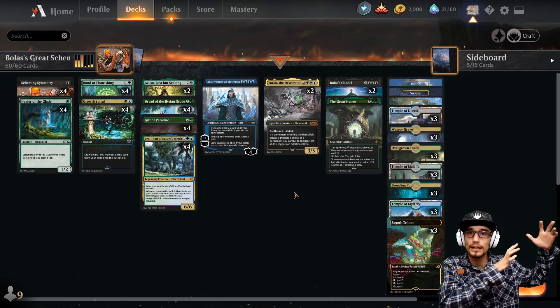We have only one four-drop: a single copy of Jace, Wielder of Mysteries — a legendary planeswalker with four loyalty. If you would draw a card while your library has no cards, you win the game instead. Plus one: target player mills two cards and you draw a card. Minus eight: draw seven cards, then if your library has no cards, you win. We also have two copies of Yaryok the Desecrated — our only five-drop. It has deathtouch and lifelink on a three/five. If a permanent entering the battlefield causes a triggered ability of a permanent you control to trigger, that ability triggers an additional time.